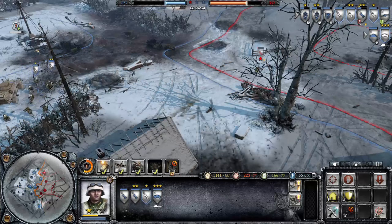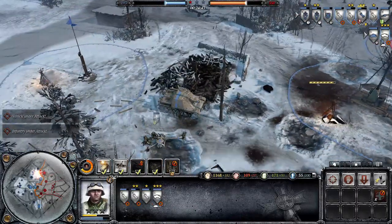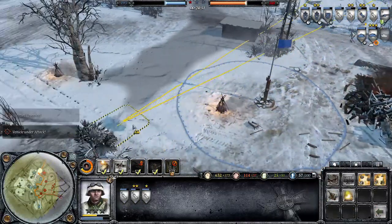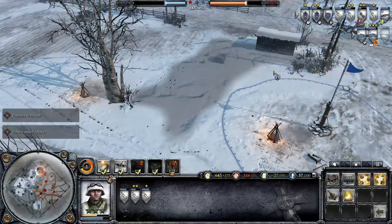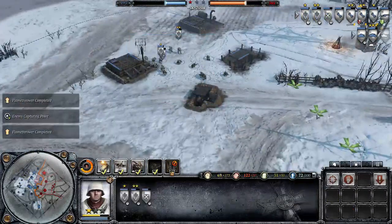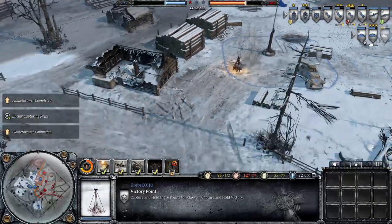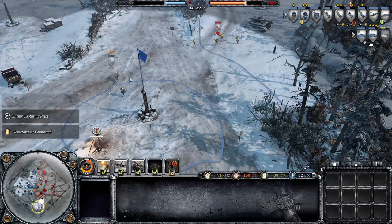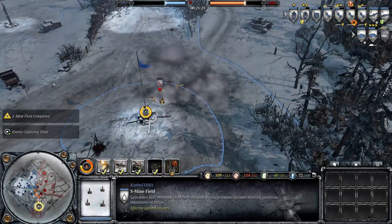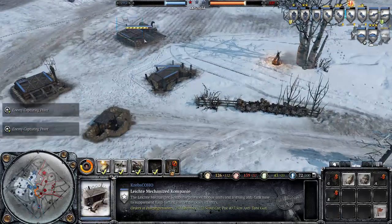We'll get some more tanks soon. Move these squads over, get the Osttruppen back. Let's finish off the squad over here. Why would you point the ass of a tank at the enemy - that's definitely a great idea Krebs. Let's put some more mines down. Vet three at last on this armored car. I feel like my micro is a little bit off. The thing about Company of Heroes - in the original you can use a tactical map and see everything across the map, but in this it feels a lot more slower paced. Let's get some flamethrowers. Flamethrowers aren't going to help me against one of those vehicles.